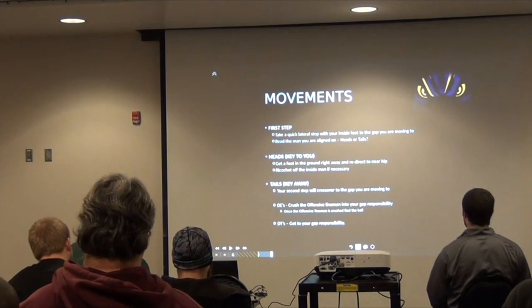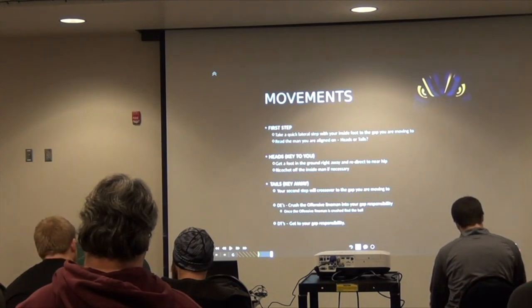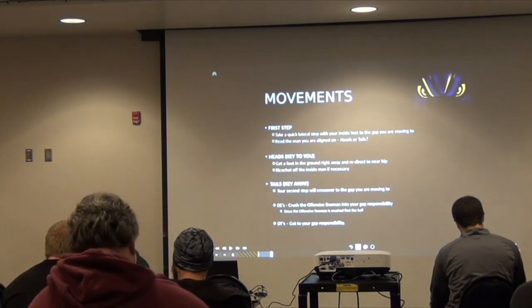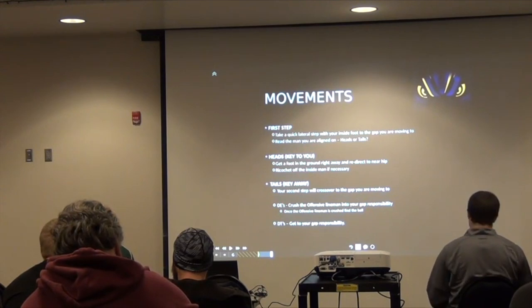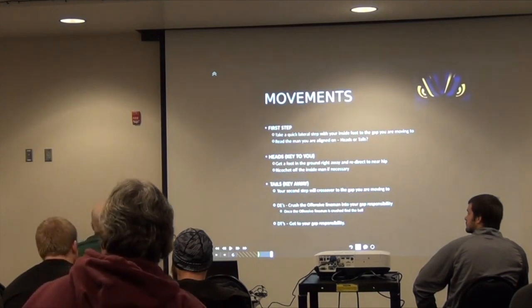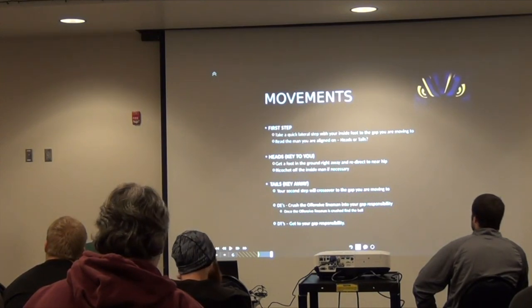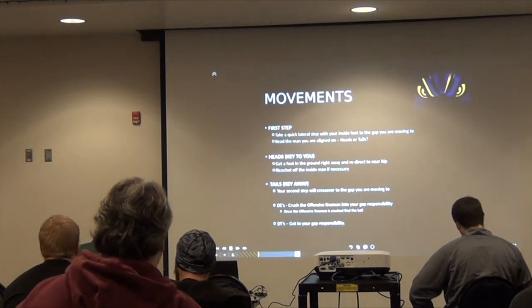We're going to take a lateral step with our inside foot to the gap that we're moving to. It's really a six-inch step, but the thing we really emphasize is we don't want to turn that toe as we go. We want it to be a square-toed step with our toes still up the field. The reason being is we're really clued into the man lined up on us, right to our inside. To make it simple, we just talk about heads or tails. If that guy I'm lined up on is walking to me as I'm moving to that gap, we call it heads — you've got to get ready to redirect. It makes it tough to redirect if my toes are pointed that way as I'm stepping. So I have to be up the field so I can stick that foot in the ground and get to where the run's going.